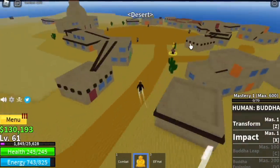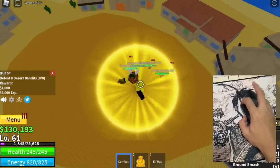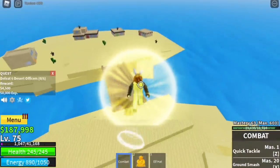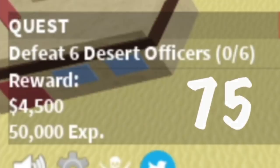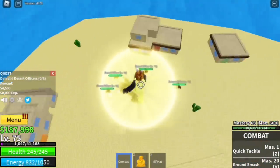At level 60, we are moving on to our next island — the Desert. Level 60, Desert Bandits. Again, left clicks. Next up, level 75, Desert Officers. Just lure them, and again, left clicks.